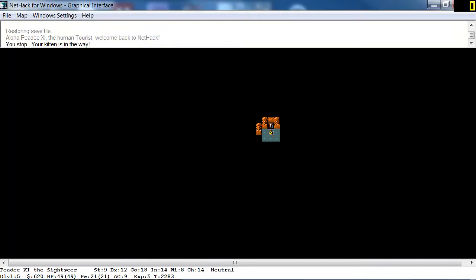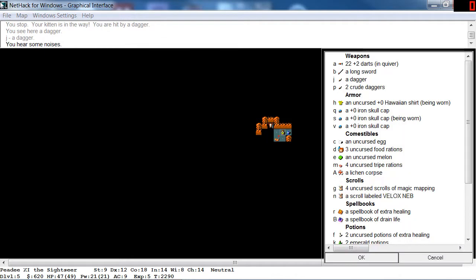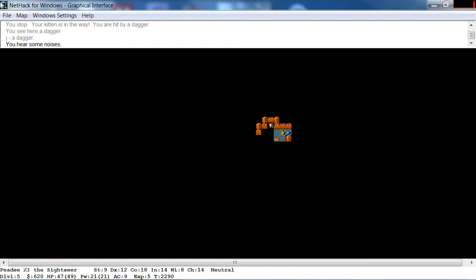Hey there, it's PD and we are back in Nethack. I'll pick up this dagger. We just made it into the gnomish mines. Hello, there's already something here. Let's fire at him. There's another one on one side. Killed him.